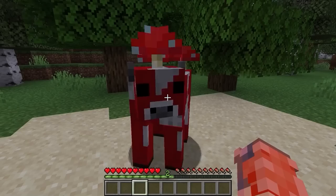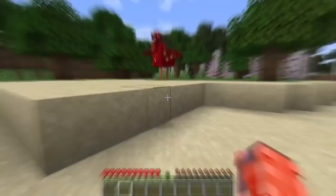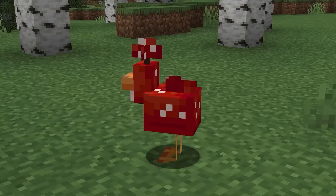A cluckstrom — essentially a chicken with mushrooms — could be a cool addition. Mooshrooms are already a great addition to Minecraft, and a mushroom-themed chicken variant living in mushroom islands would be unique. It's literally just a chicken with mushrooms, but the concept of mushroom animals in Minecraft is pretty unique.